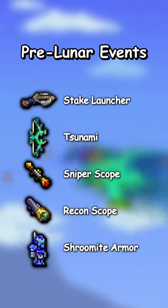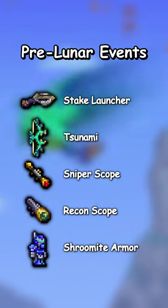Pre-lunar events you will need the Stake Launcher, Tsunami, Sniper Scope, Recon Scope, and Shroomite Armor.